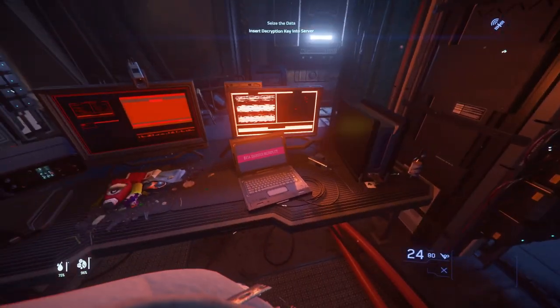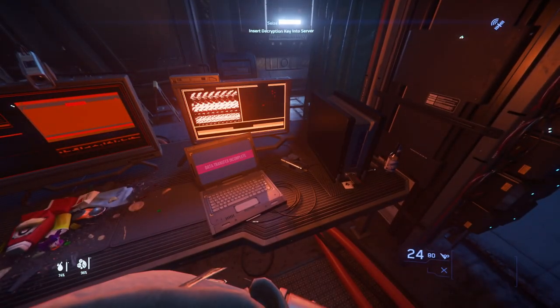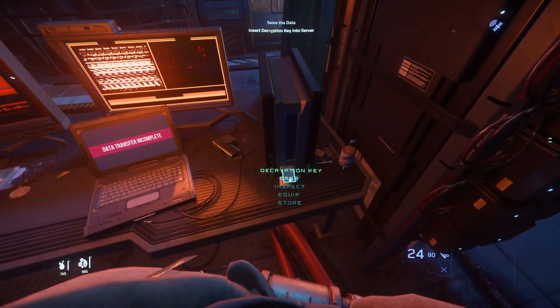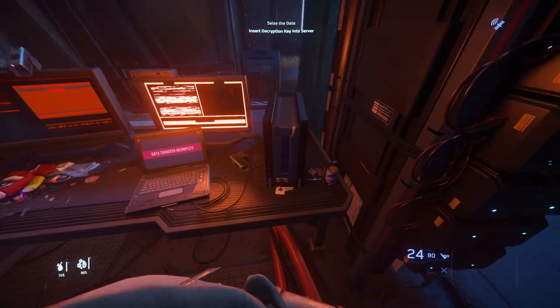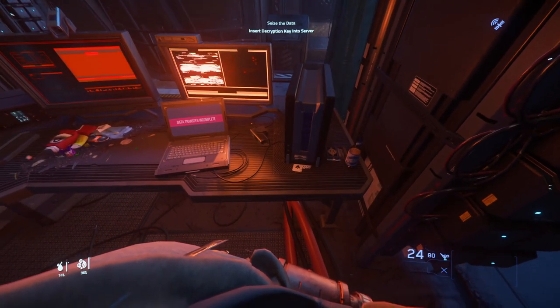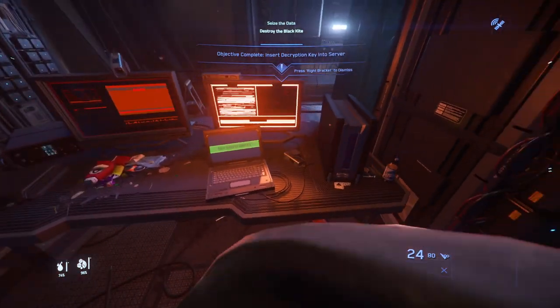Doesn't look like it's working. Come on. Let's pull it back out — put it back in again and see what happens. This thing's bugged out; we've stood here for a little while so let's try this again. It says 'insert encryption key into server' — I've done it. Here we go. It looks like it worked! Beautiful. Now we've just got to get out of here and destroy the Black Kite.